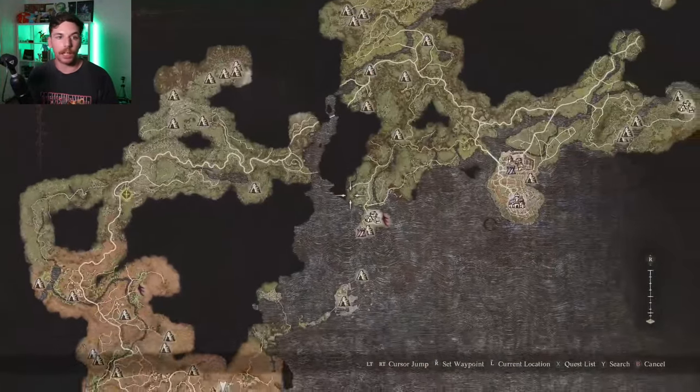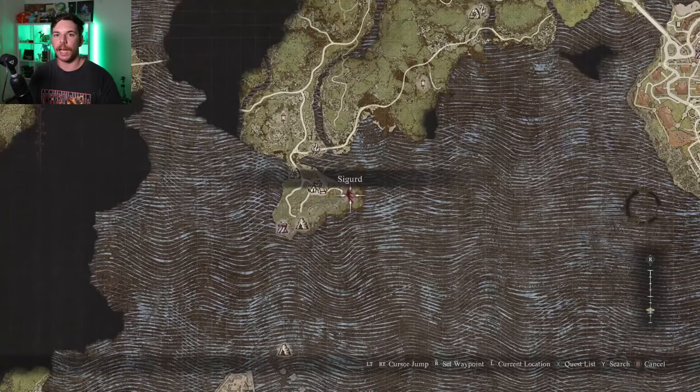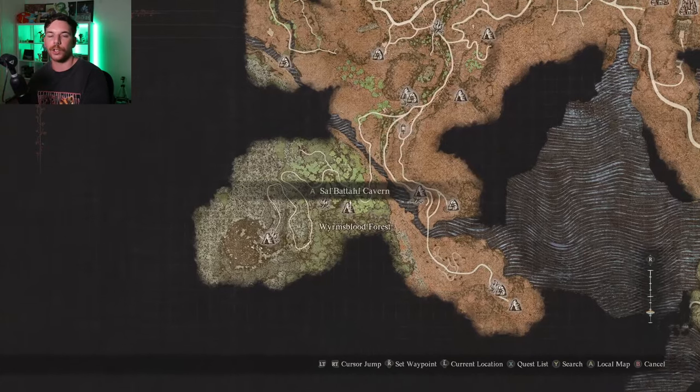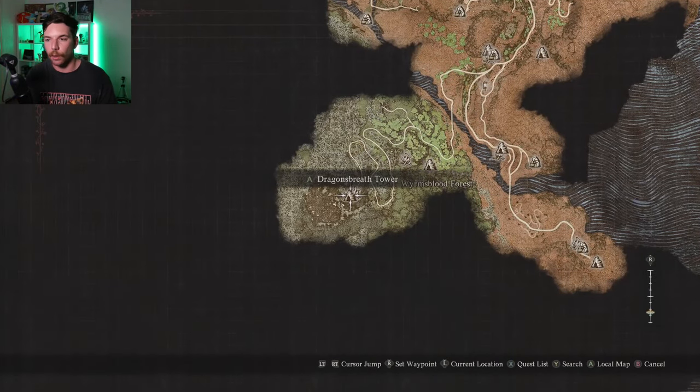Last but not least, here's how to get the mastery skill for Mystic Spearhand. Unfortunately I didn't have it recorded. As you progress the story, you will find yourself back at Melve and you will meet a guy called Sigurd — he is the Mystic Spearhand master. Once you finish up with something at Melve, he gives you the vocation, and then you meet him again and follow his quest line until you get to the Dragon Crest Tower. When you get there and help him, all you need to do is use the scroll he gives you and you have the mastery skill.